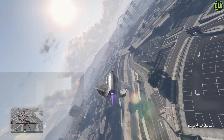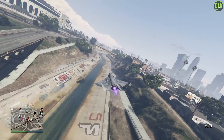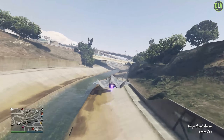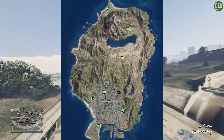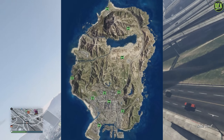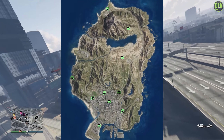I really feel Rockstar should have given it a separate icon or something. But anyways, just like all the other blue dot events, they randomly spawn from a set number of locations. In this case, the 10 possible locations are shown here on the map as identified by the green Armored Truck icons. I will leave the link to this GTA V interactive map down below in the pinned comment.